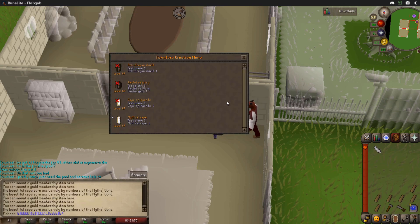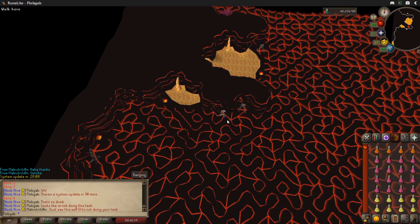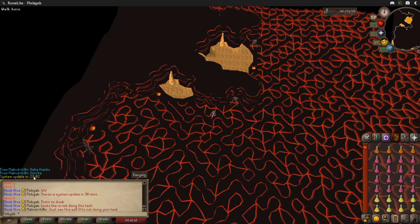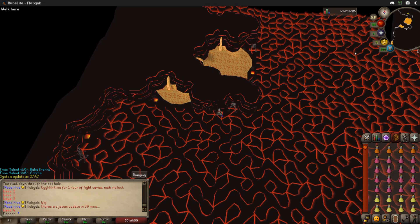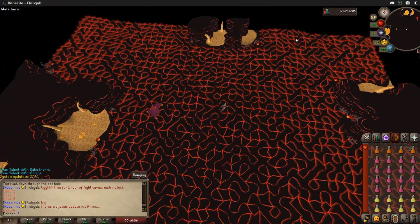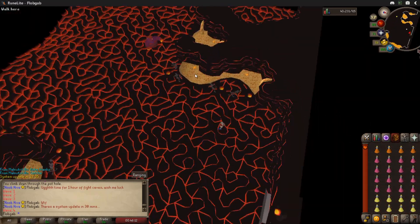Here you can see Flopgab standing in the same spot he has been for at least four hours today. His consistency has paid off with level 81. I just got a JAD task and came down to the Fight Caves to do it, and apparently there's a system update in 28 minutes. I can't do this task — I got down here and on wave three it said 30-minute system update. This will take me at least 40 minutes. I'm just going to have to walk out, cancel this task, and go get a new one.